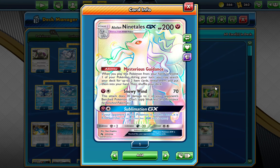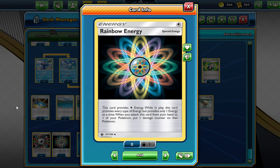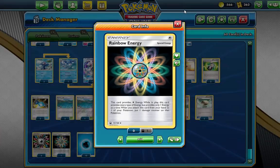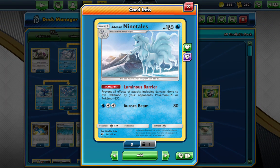Ninetales' Mysterious Guidance ability reads: once during your turn, if you play this Pokemon from your hand to evolve one of your Pokemon, you may search your deck for up to two Item cards, reveal them, and put them into your hand, then shuffle your deck. For Snowy Wind, you need a Fairy energy — but don't worry, you can use Rainbow Energy. Rainbow Energy will put a damage counter on your Active Pokemon, but that's fine.